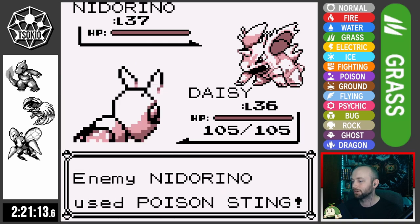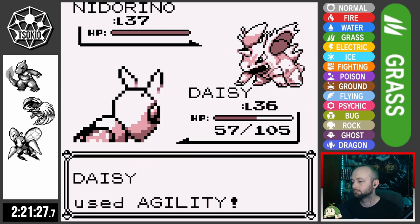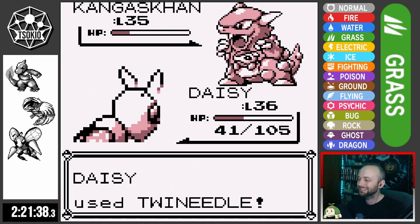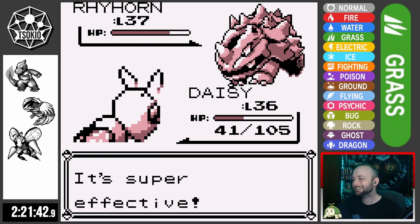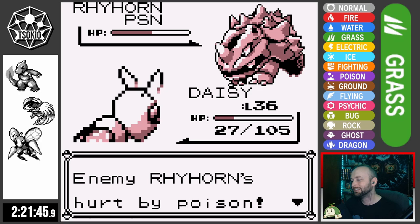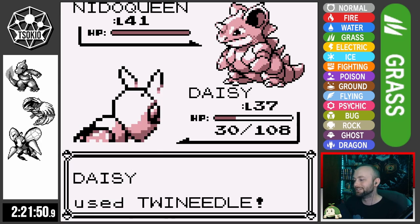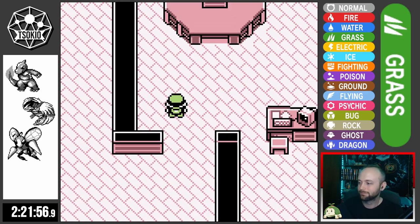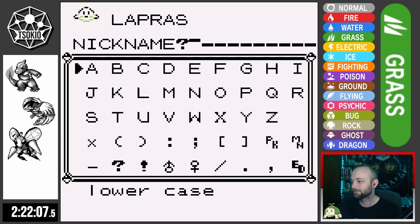Next up is Giovanni, and I'm going for the Daisy strat. I set up three Swords Dances and three Agilities, maxing out Daisy's attack as high as possible. None of Nidorino's Poison Stings poison, and we one-shot it with Twin Needle. Kangaskhan is a two-shot. Rhyhorn goes down to the next Twin Needle, and Nidoqueen is a one or two-shot. Giovanni falls to the Beedrill, and we've completed Silph Company. I backtrack and pick up Lapras for our surfing friend, naming it Water Lily.